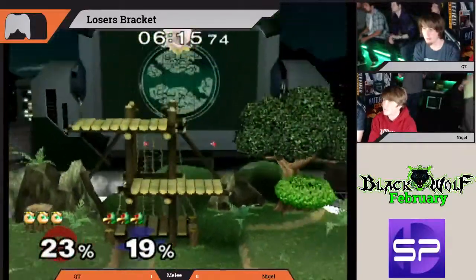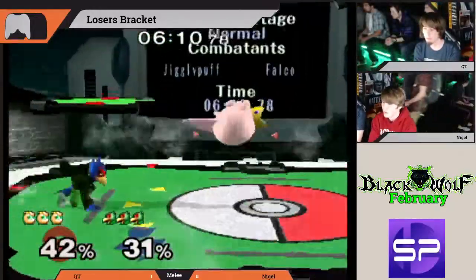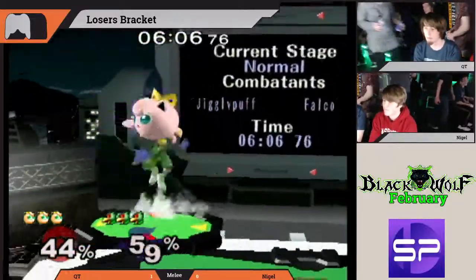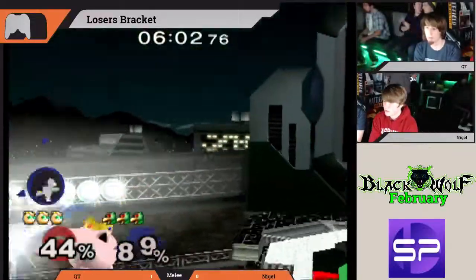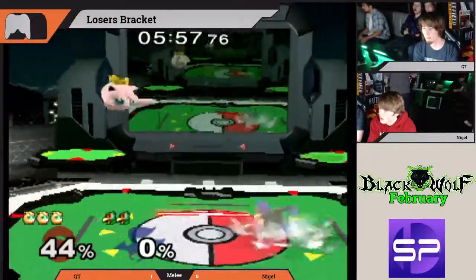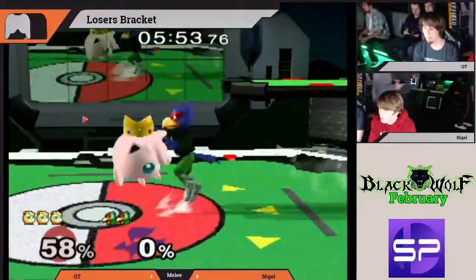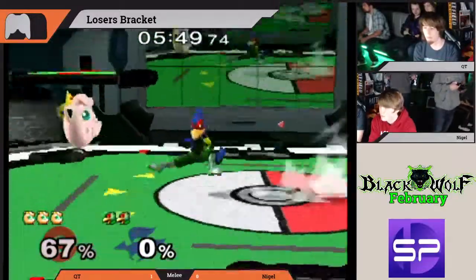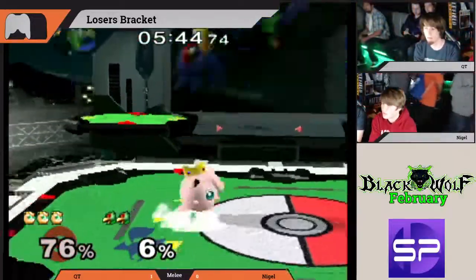Nigel using a back air there — just saying, get out of my way, Qt. Qt doing a great job of applying pressure to Nigel even when he's not using an attack. You'll see him just jump, go through Nigel's shield, and just sit there behind Falco — just out of range of that shine out of shield — and just apply a ton of pressure to Falco, forcing him to get scared and even roll some more. But great dash dance there from Nigel to get back in on Qt.